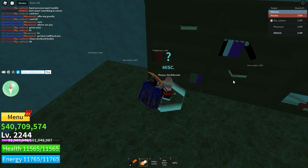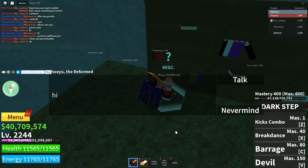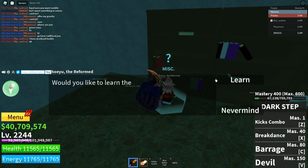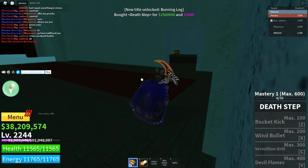Let me run over the requirements again: you need dark step at mastery 400, 2.5 million belly, at least 5k frags, and a library key to access this room. Let's talk to this guy — 'Would you like to learn the fighting style, the death step?' Yes. So we do need 5k frags. And now we have the death step, let's go!